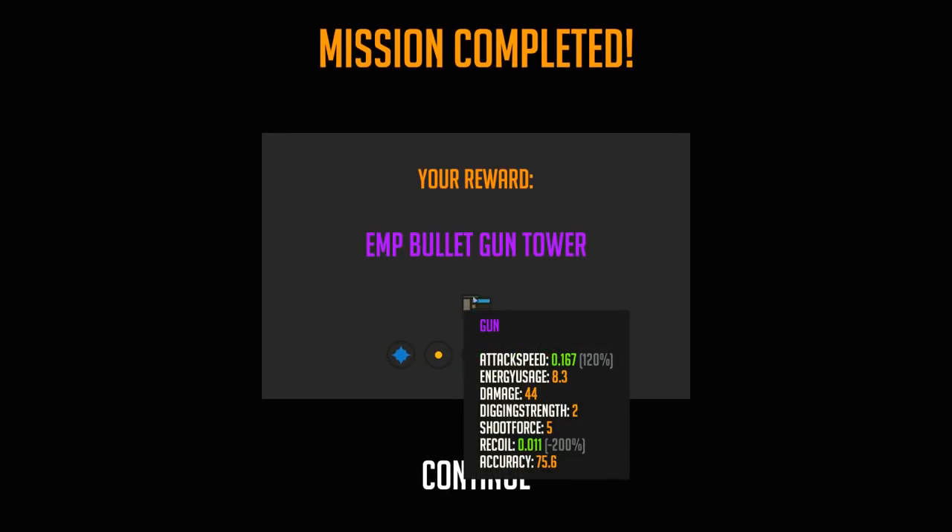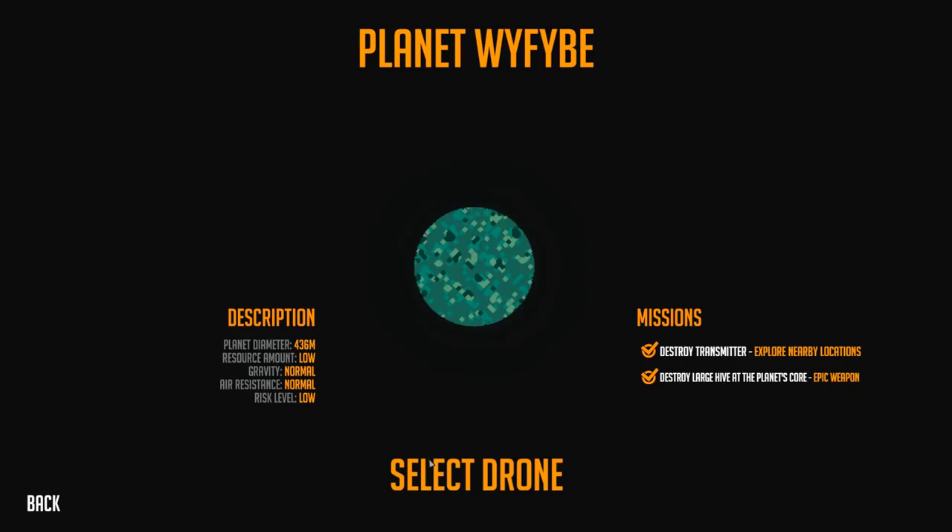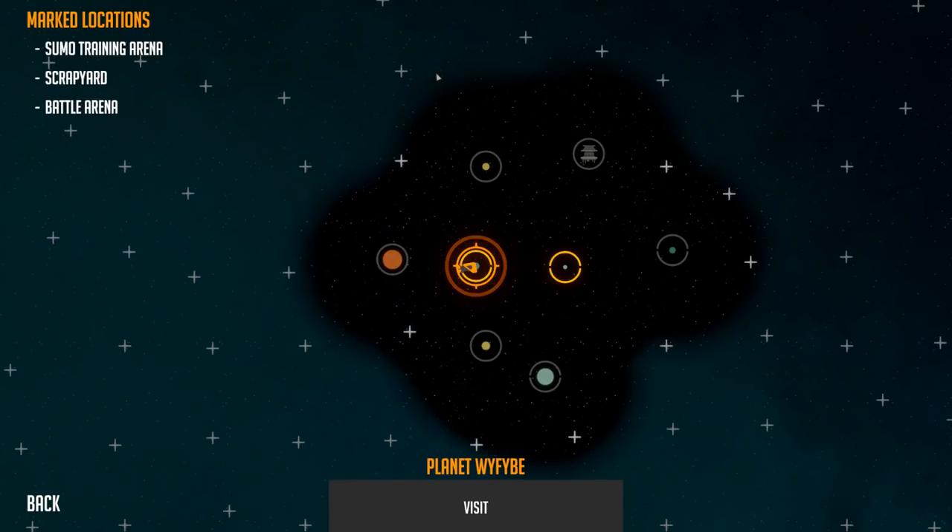We can leave that planet and we got the EMP bullet gun tower. You guys let me know — the weapon we got was slightly different, with much better range. Attack speed upgrade, less recoil upgrade — these look really good. Sticky bullets! So each weapon is totally randomized and you get different benefits for each. It's a bullet EMP gun with sticky bullets — that's a really cool sounding weapon. We did it! Not too bad! Took out one planet already. Let's go back and see what else we can do.